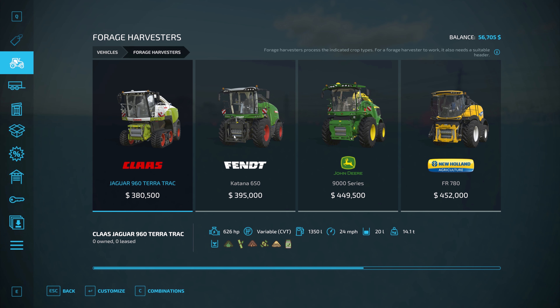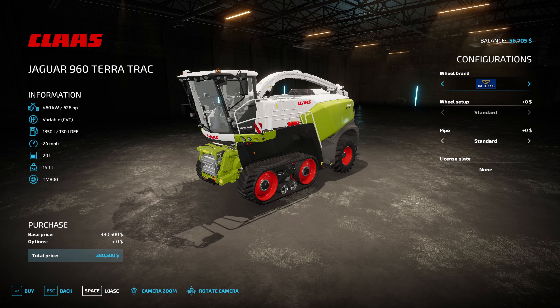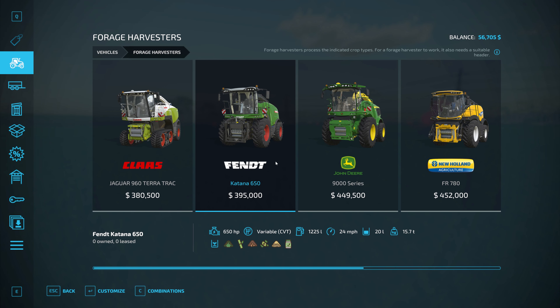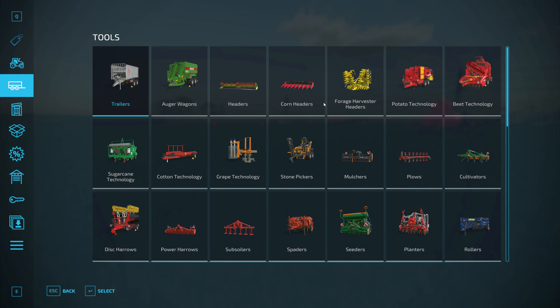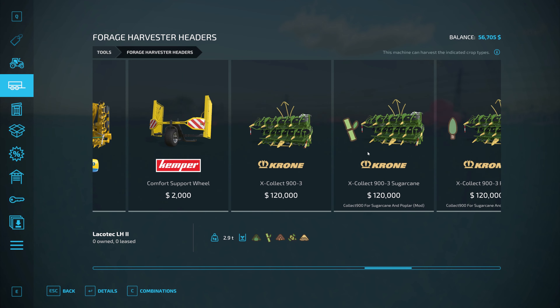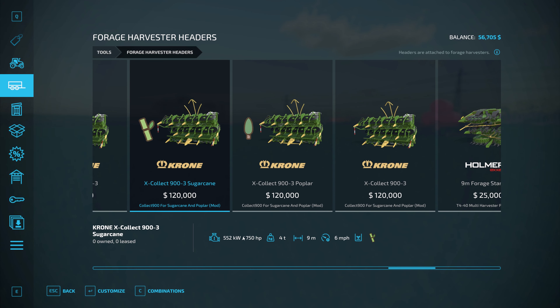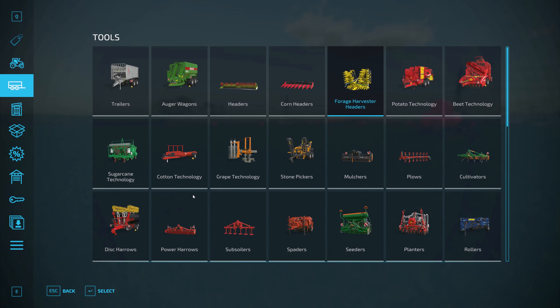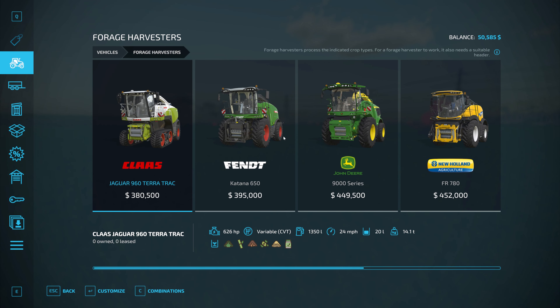With that being done, let's go look at forage harvesters. The cheapest is 626 horsepower. That one's 650 — 25 more horsepower, that's why it's more expensive. If I were to lease this, that's about $19,400. Is it worth the $500 for 25 more horsepower? It's still not going to have as much as we need. What's the horsepower we need for this header? Scrolling down — 750. Well, we know we need this. We'll lease it as is.